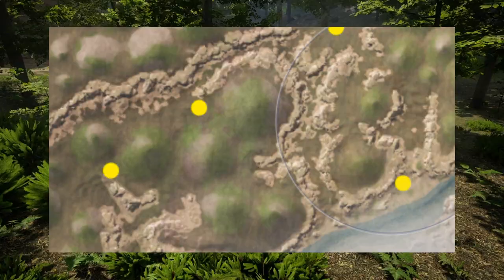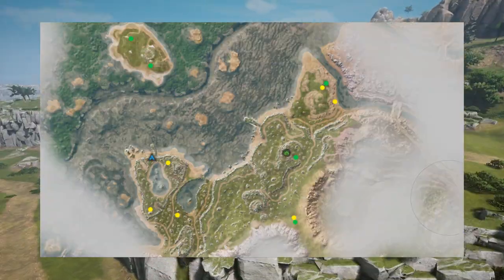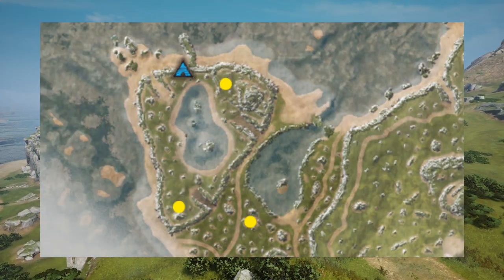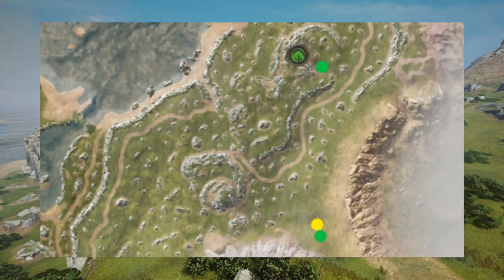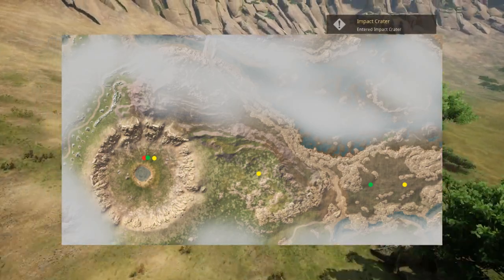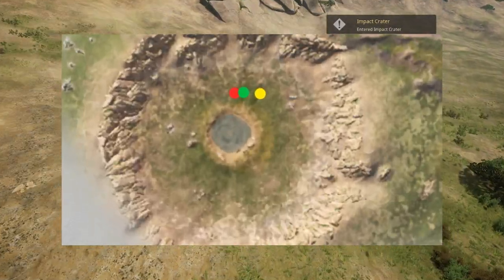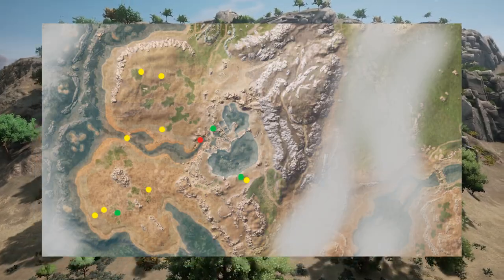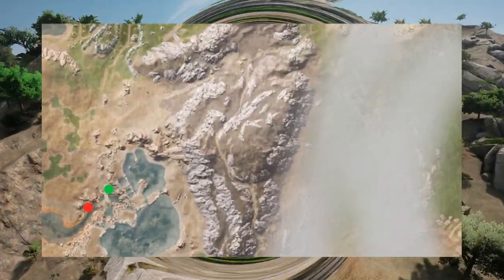There are some burrows around Green Hill and a carcass down south. Before Whitecliffe there's an island that surprisingly offers two berry bushes. The rest of Whitecliffe offers about everything except carcasses. Impact Crater offers about one of everything, and to the forest to the east there are two more burrows and one berry bush.